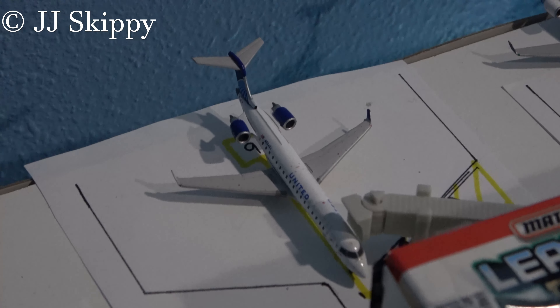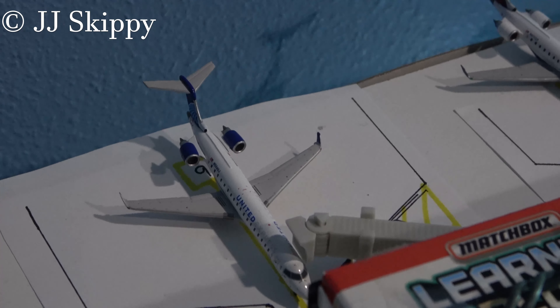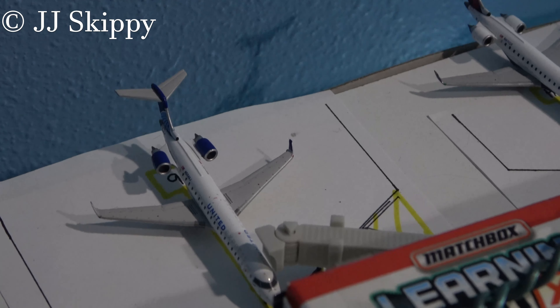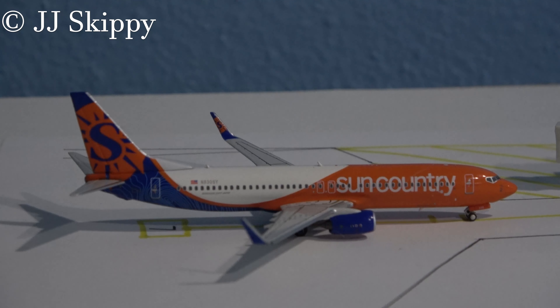At Gate 6 is this United Express Mitsubishi CRJ 550. He arrived in from Chicago O'Hare about 45 minutes ago, and I believe he's going to get the tug and he'll be pushing back to head out to Chicago in about 10 minutes' time. At Gate 7 is my lovely Sun Country Tide Pod 737-800 from NG Models. He just arrived in from Minneapolis, and he's going to be making a flight out to Bullhead City in about an hour's time.